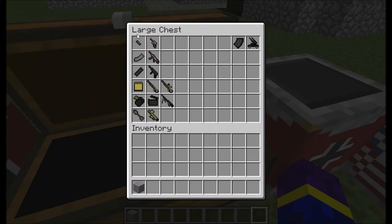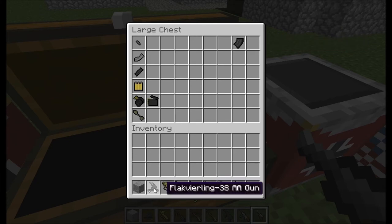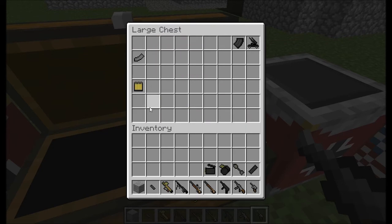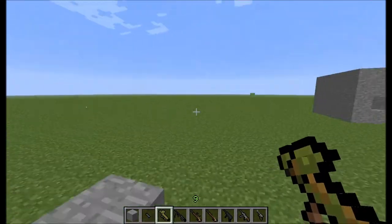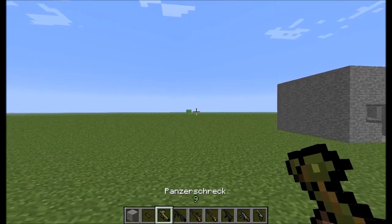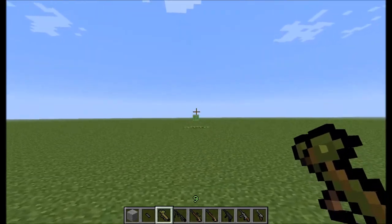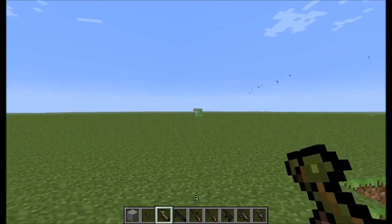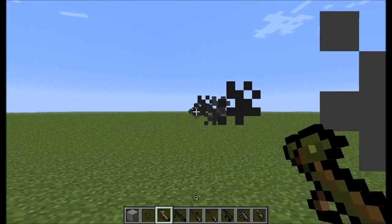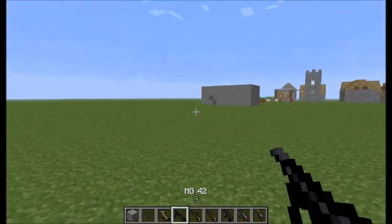Alright, this is the Luger. The Germans also used the flare gun but now I'm only going to show you the guns. This is the first rocket weapon ever made — it's the Panzerschreck, an anti-tank gun. It will hit pretty hard but it's a bit harder to aim. Pretty much normal damage.